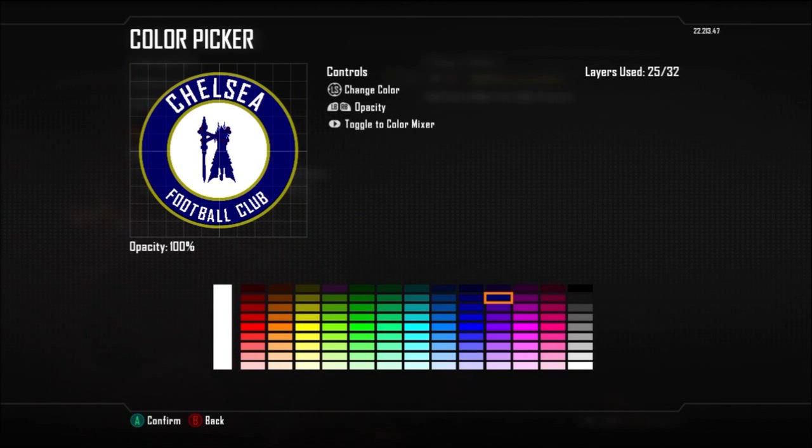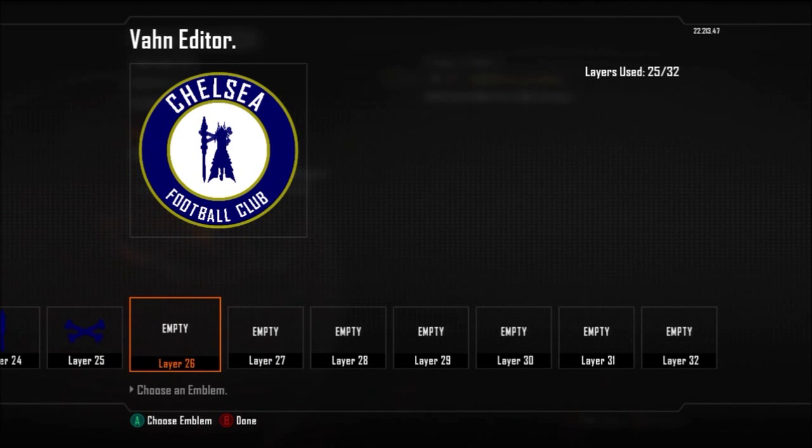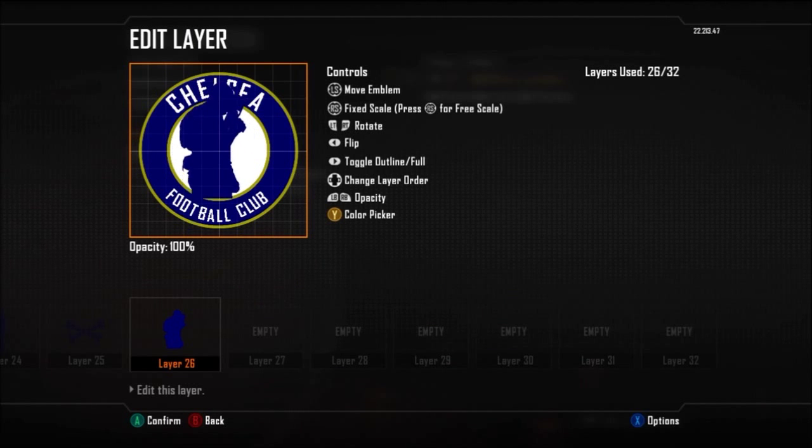Originally I found the crossbones here, but you can actually leave out the crossbones as a recommendation. You could leave out the crossbones and instead add in that hollow circle at the top of the staff to make it more accurate in comparison to the actual Chelsea logo.